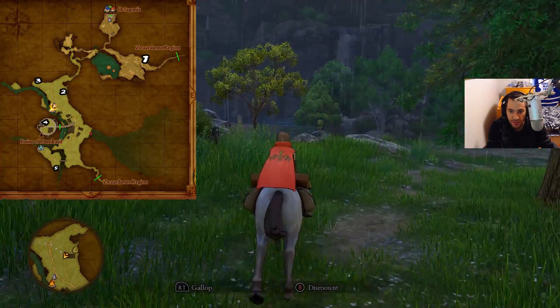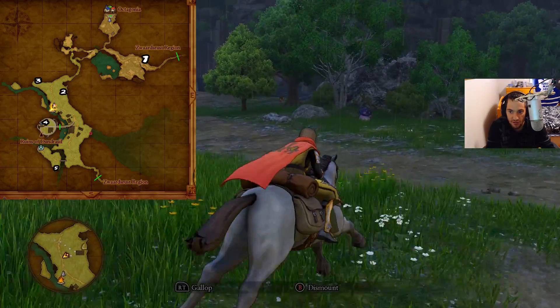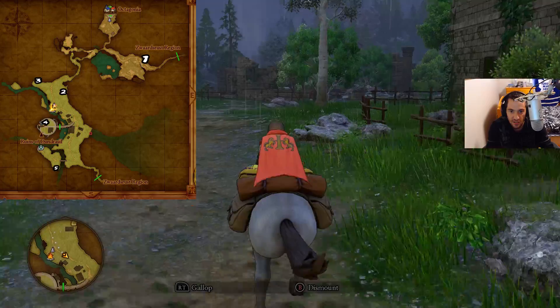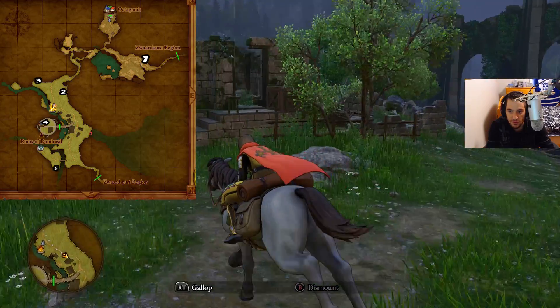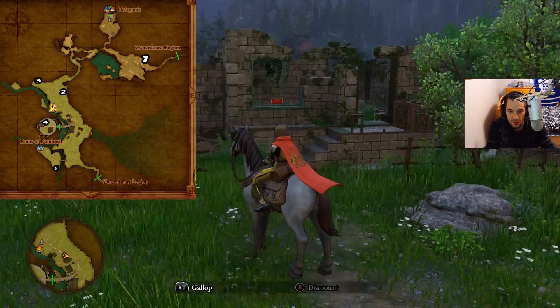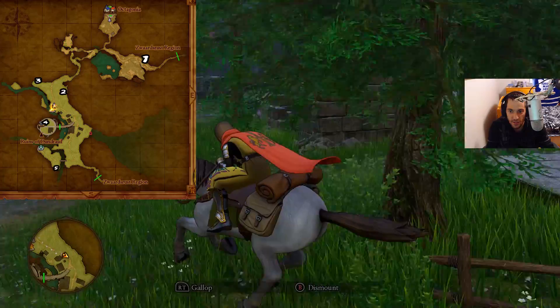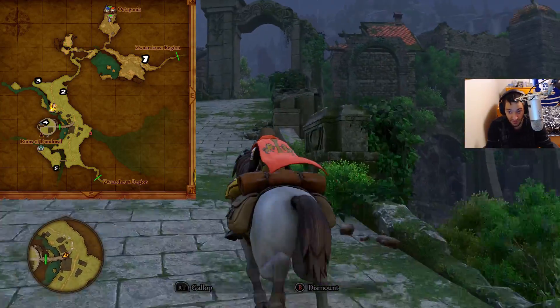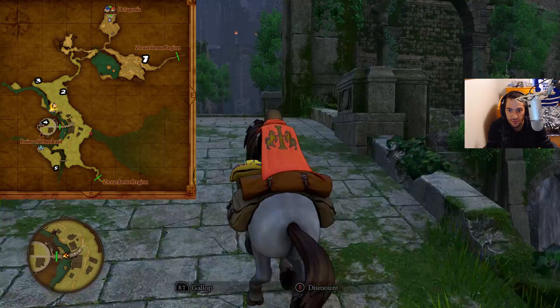So number one we're doing last, so we're just gonna head right to four and five. Then once we get four and five we're gonna teleport back to the campfire, grab that horse, and get number one. Let me check the map — we're gonna head to Dundersil ruins here.